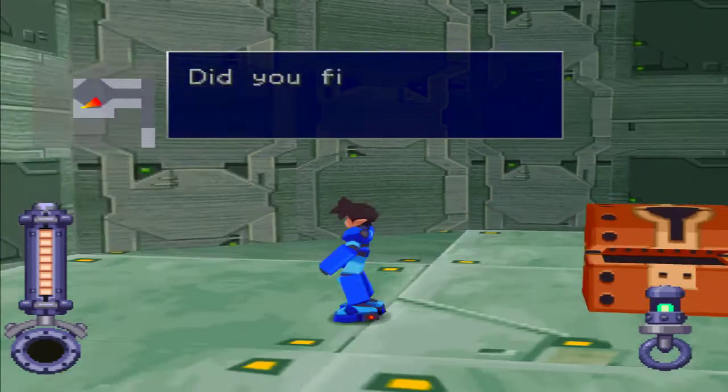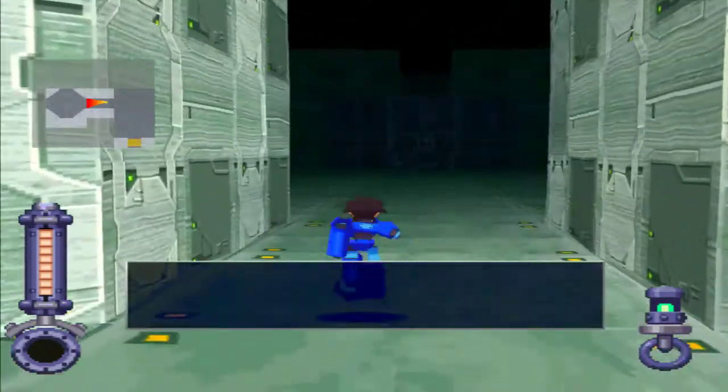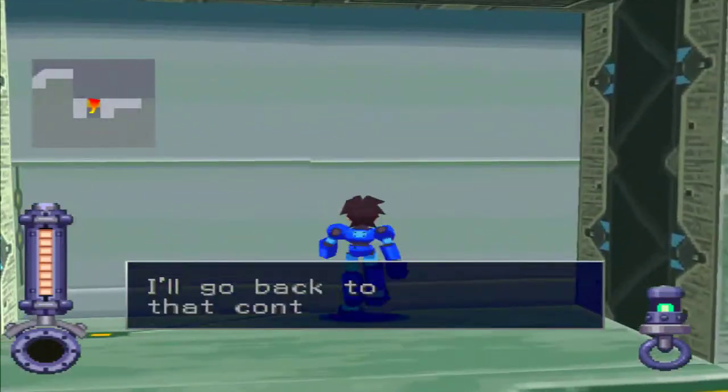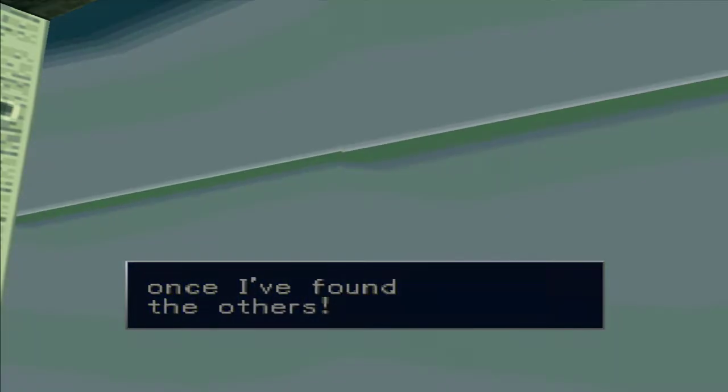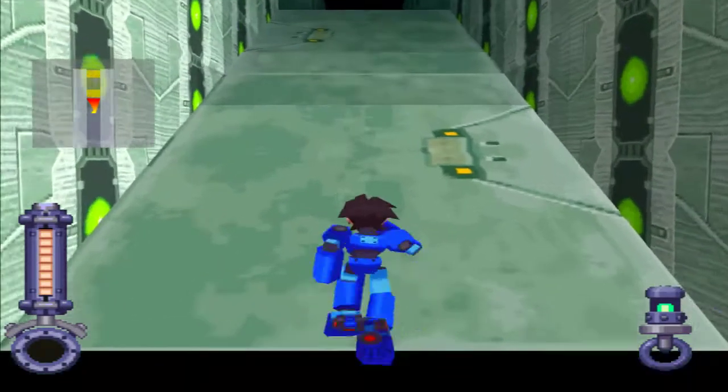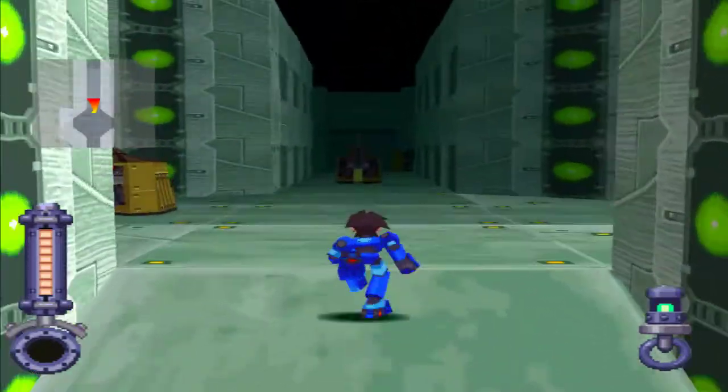ID card! Fantastic! Did you find something, Mega Man? Finally found an ID card! I found an ID card! Good going! I'll go back to that control room once I've found the others. That's the plan! All right, let's try that other place - the one with the elevator.